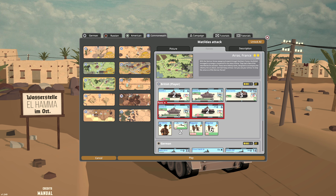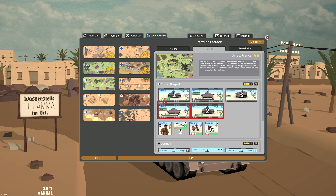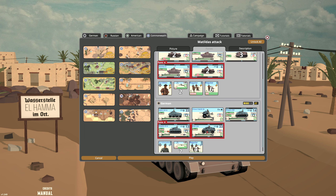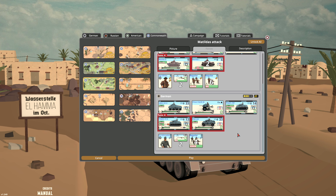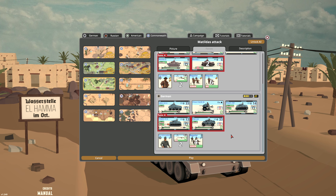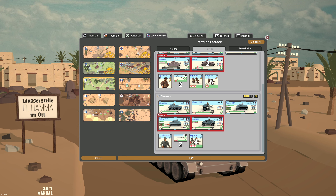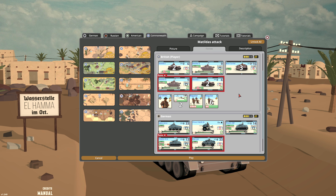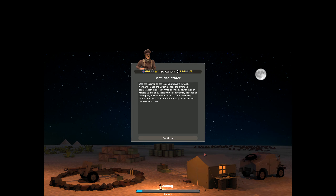We've got two Matilda Is at our disposal, a Matilda II, and three Bren carriers. On turn four we get another Matilda II and two more Matilda Is. Our infantry: six two-man squads, one four-man squad, two LMGs and a leader. For the Germans, they have a 2-3-1, a Pak 35, and a Panzer III. On turn four they get a Panzer IV and a 2-2-2. Their infantry has four regulars — four-man squads — two LMGs and a leader. So our armor advantage seems quite significant, but the reload chance on this Pak 35 might screw us over. I don't think it has much chance to penetrate though.